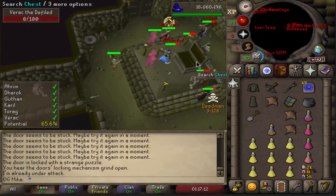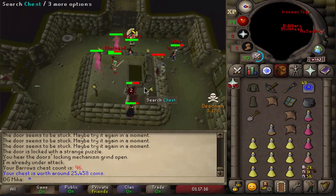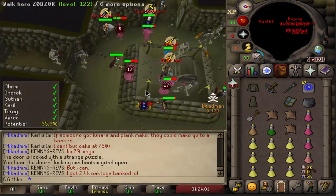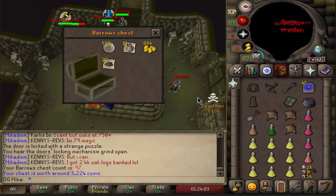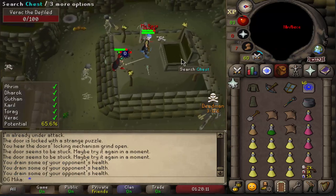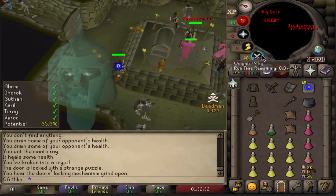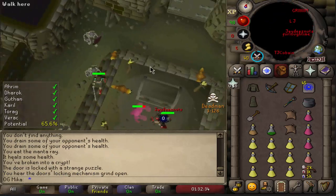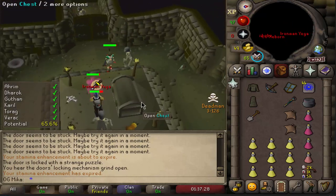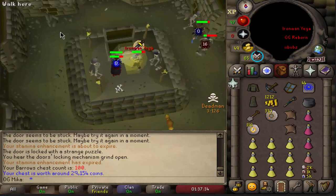We are almost done. That is chest number 96, so only four more to go. A billion people here, a few more chests to go until we can edit this video together. Nothing in that one. Hopes are high — come on. After this we open one more. Let's see if we can get one more item — nope. And here we go. The very last Barrows chest on this video is going to be just more runes.